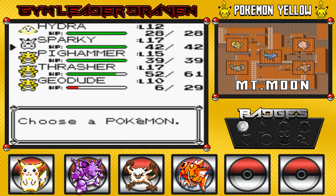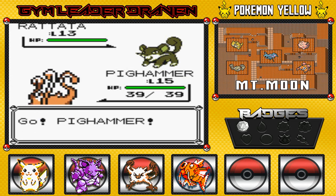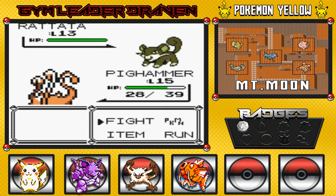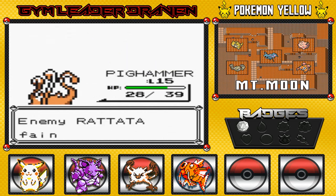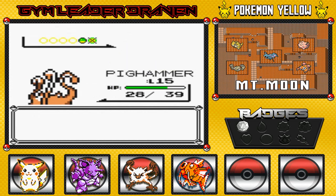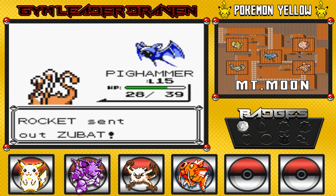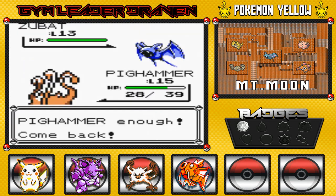Another Team Rocket member — let's go ahead and dominate him. Here you go with Pickhammer. That quick attack will not do any good, right? Alright, I don't know why Karate Chop is a normal type move, I really don't, it kinda gets me scared a little. And there we go — 78 experience points. Coming out with a Zubat. Oh wow, I accidentally pressed the B button right here.